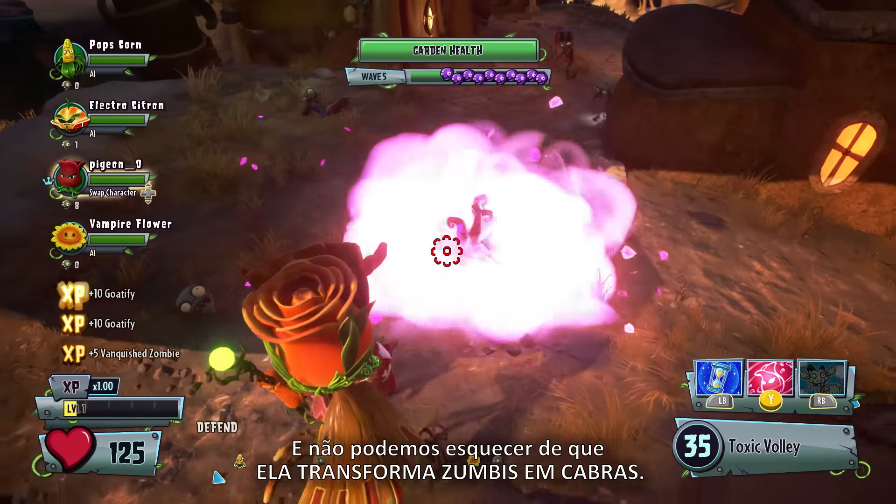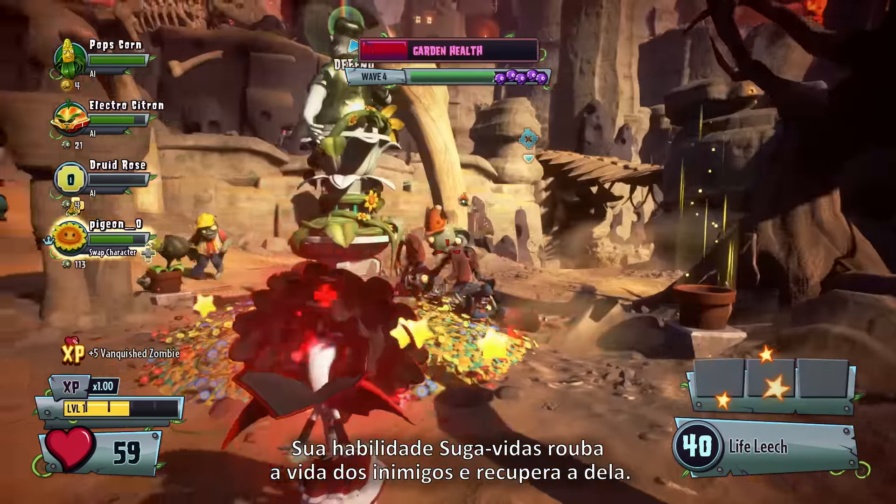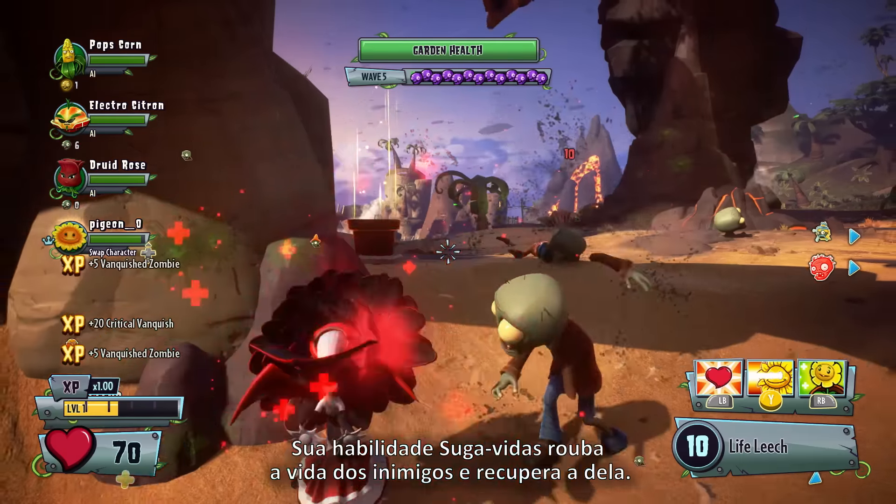And let's not forget, she turns zombies into goats. Then there's Vampire Flower. Her life leech ability steals health from enemies and adds it to her own.